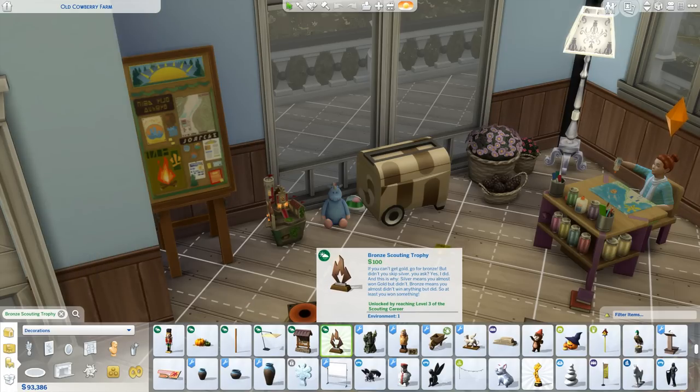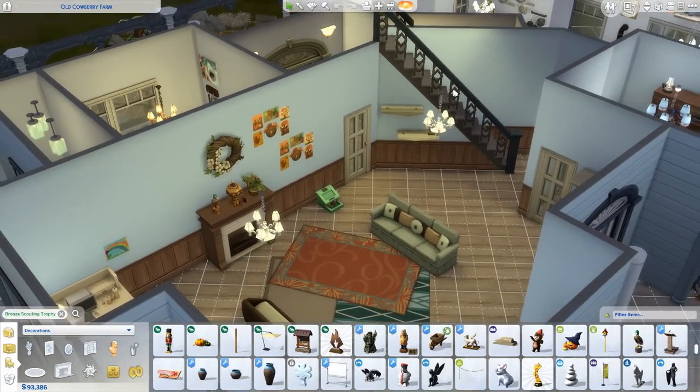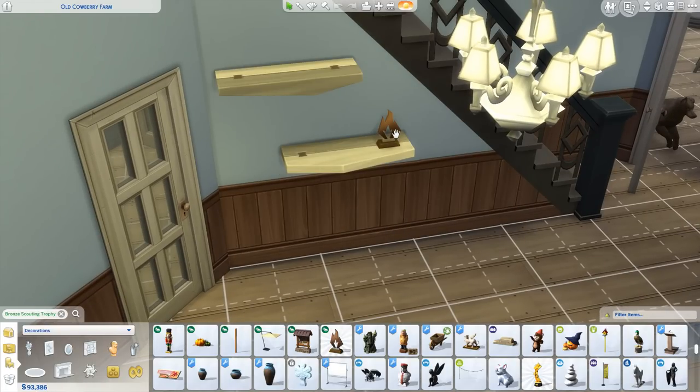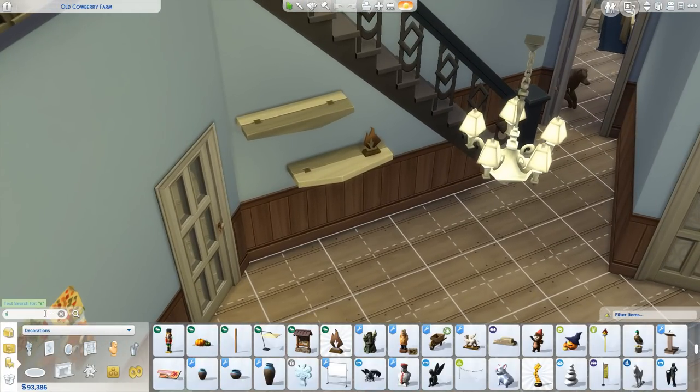This is the bronze scouting trophy. If you can't get gold, go for bronze. Silver means you almost won gold but didn't; bronze means you almost didn't win anything but did, so at least you won something. We've unlocked it so we can actually purchase it now. I bought it and put it on some shelves we installed over here in the repainted living room. I wish there was some way to show off how many badges she's earned, but there really isn't, which is a bit of a pity.